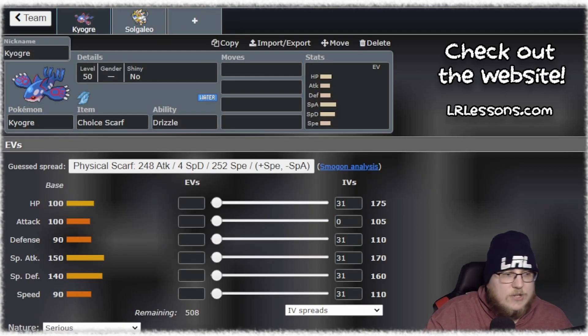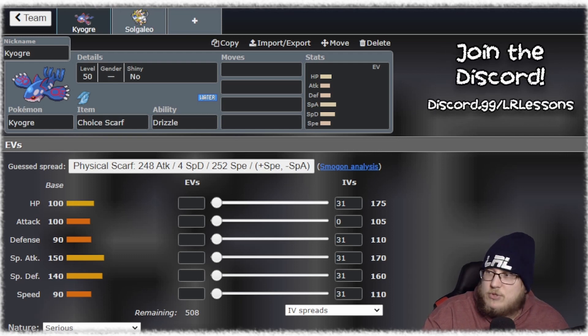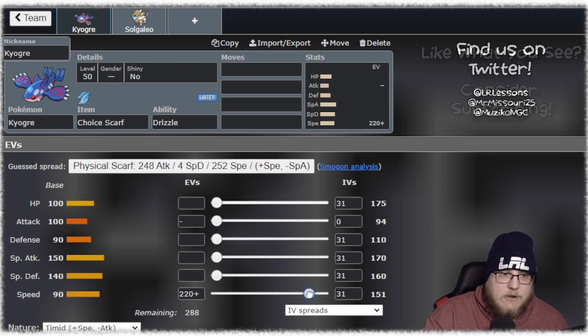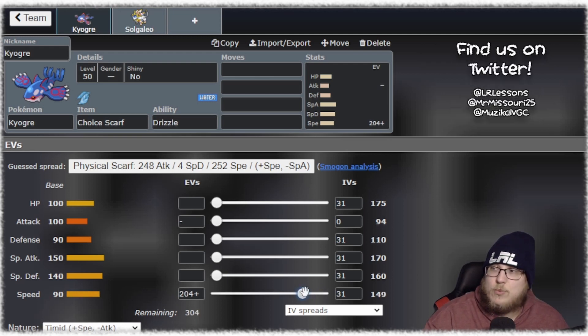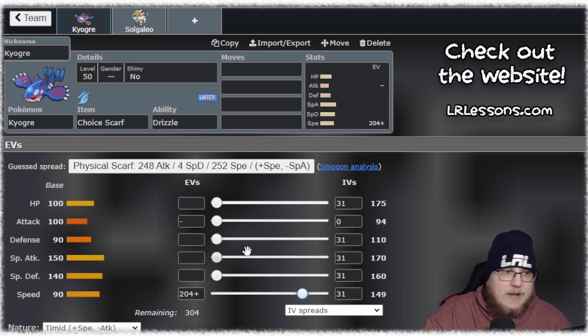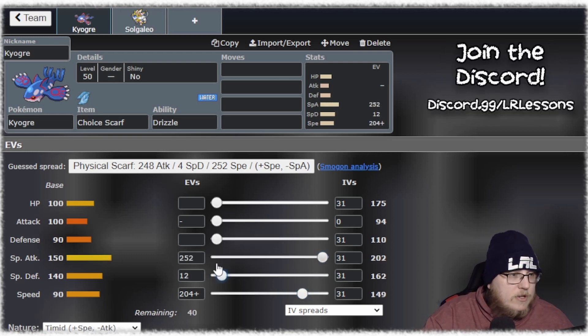This is where we get into the fun times of trying to do speed math. I like 149 — at plus one, 149 outspeeds Calyrex Shadow. It's 149 because 150 is 225, and 149 should be 223.5, which rounds down to 223, letting you outspeed everything. So this will outspeed Calyrex Shadow 100% of the time. Do max special attack, you can do a couple of EV points there.